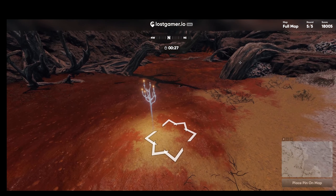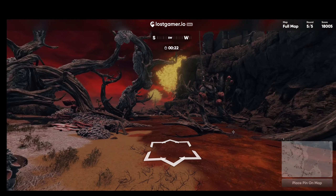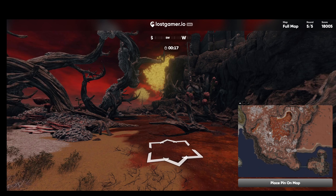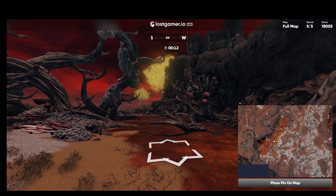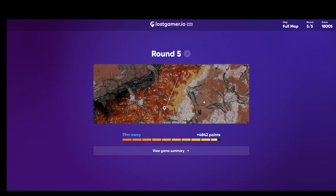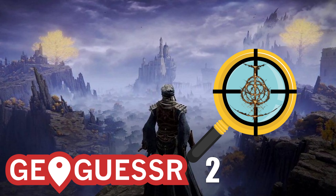And this is in Caelid. Not entirely sure where — oh no, it's by that little small lake. Yes, that lake down here. Let's just plonk it down there and see how it goes. Less than 100 meters, I'm happy with that, that's not too bad. Yeah, that's about average — about what I get — so pretty pleased with that.